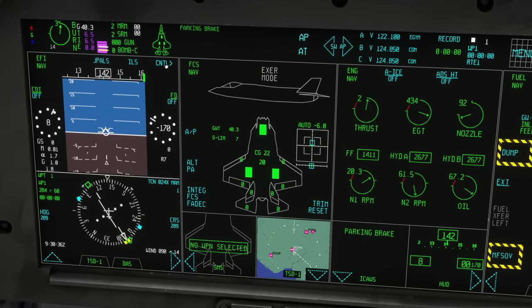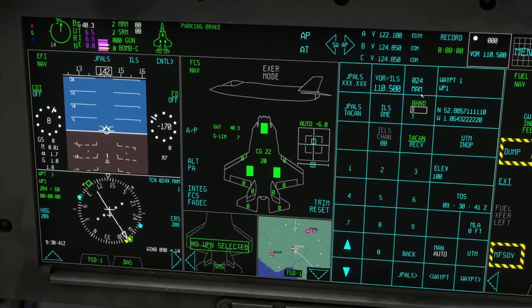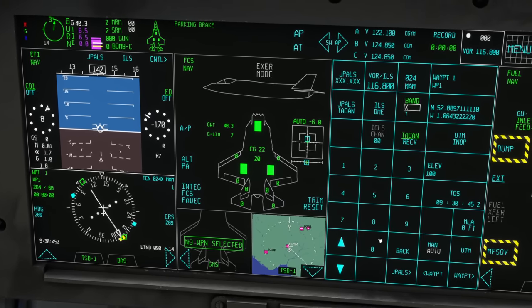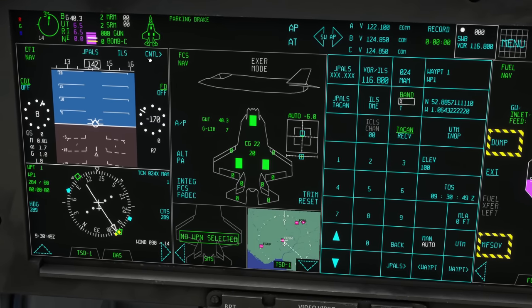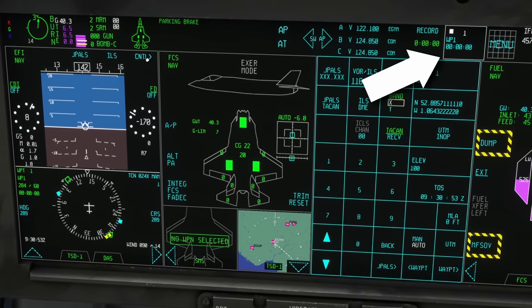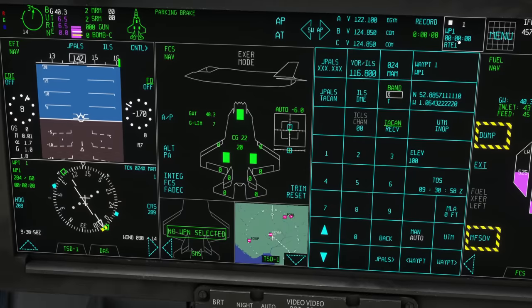The CNTL button is also going to be used. Cycling through, top right you can see VOR — we'll set VOR to 1168, which is Shawbury. We'll set CNTL: that's Maram TACAN, waypoint, and the route. This is the route we're going to be flying — that is set up and good to go.